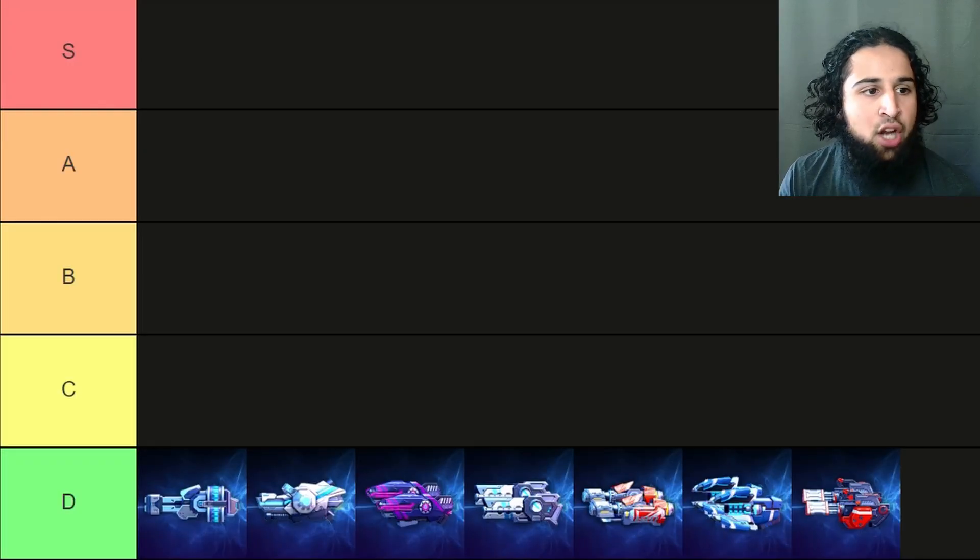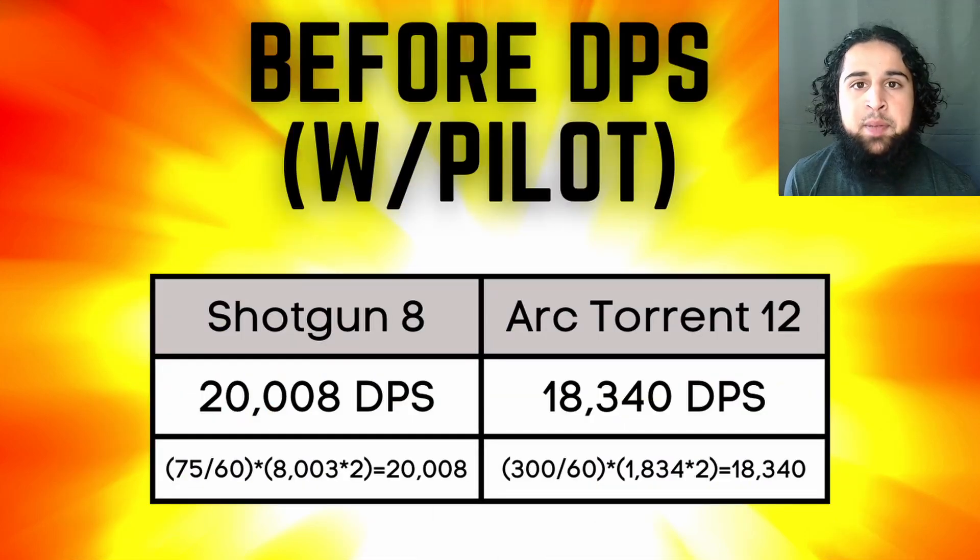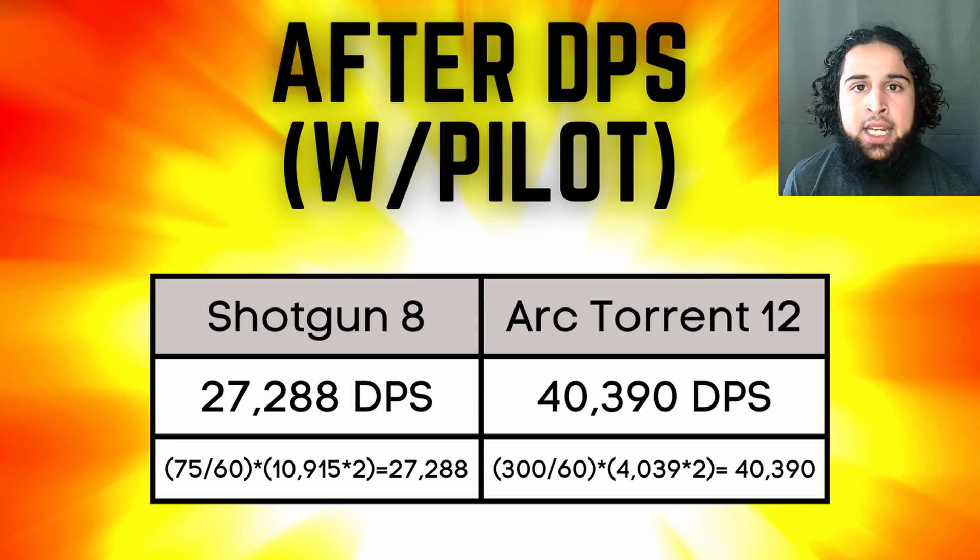Next is the shotguns, which have gone from S tier to C tier. The shotguns used to be one of the most OP weapons in the game. Tengu shotguns used to be a super strong meta build. The shotgun 8's DPS was insane and higher than some 12 energy weapons like arc turrets. But now after the update, its DPS isn't even close to the arc turrets. The shotguns are decent early on but bad other than that.